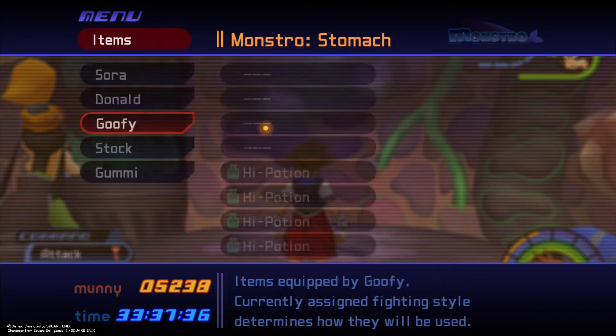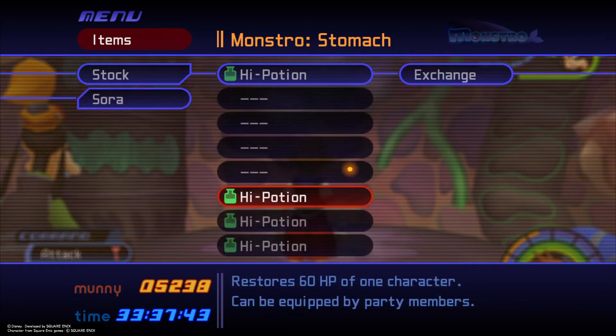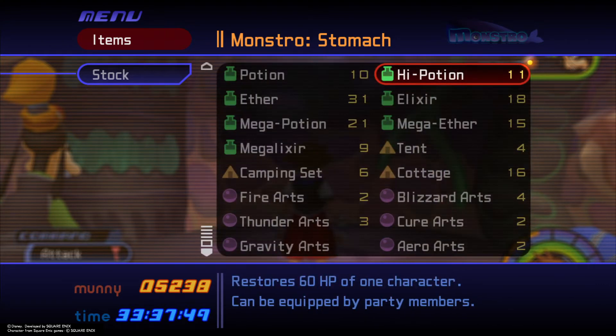If you want to do it again you have to refill your high potions. Naturally you can buy high potions in Traverse Town, or you can get them from drops — very useful and very easy to get if you use Bambi.